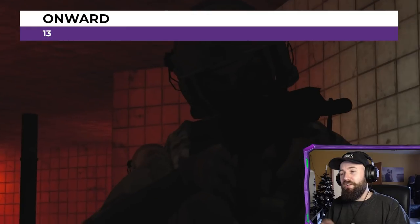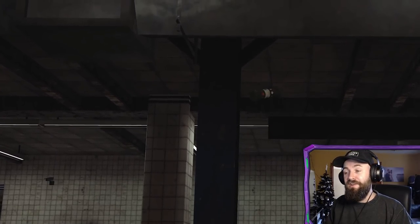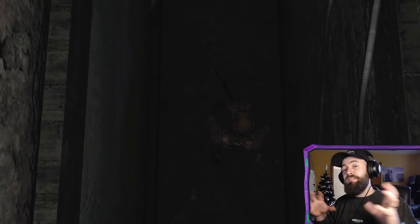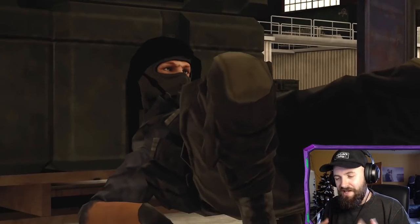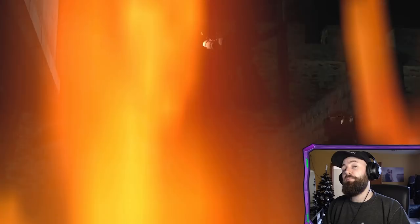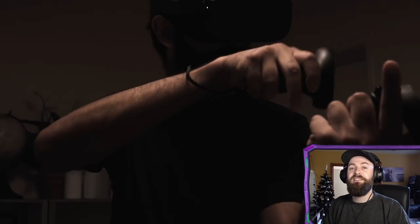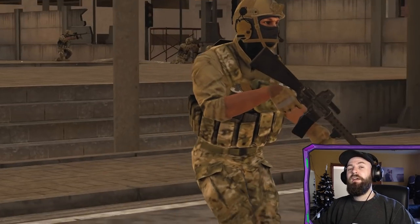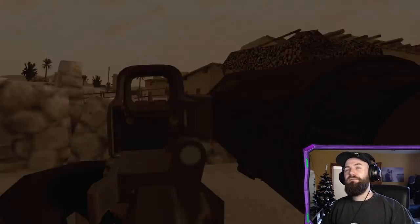The biggest first-person shooters like Call of Duty and Battlefield haven't really embraced VR technology, but we don't need them — we've got games like Onward. Onward is a fantastic tactical first-person shooter for VR, available on the Quest, and is probably the best realistic shooter on the platform. If you want a realistic, rugged, tactical shooter to play online, this is probably the one to go for. The Quest version of Pavlov is a little light on features, which is why Onward just edges it out as the best realistic FPS for Quest.